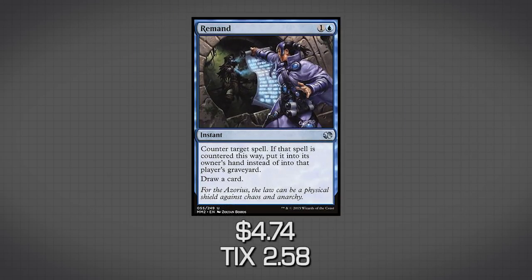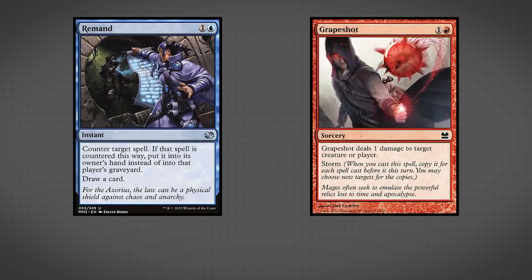The next card you should put in if upgrading is Remand. Remand not only gives us counter magic against our opponent, but Remand can actually counter Grapeshot itself. The big thing about Storm is that whenever you play a card with Storm, it creates all the copies before the spell actually resolves. So even if your opponent counters the original spell, all the copies still get put onto the stack. This means we can play Grapeshot, create however many copies, and then Remand the original, putting the card back into our hand to play Grapeshot again. We only need to get our storm count to about 10, Grapeshot, Remand, Grapeshot — which is substantially easier than getting our storm count to 19.